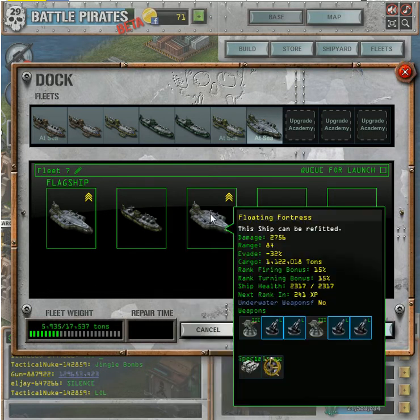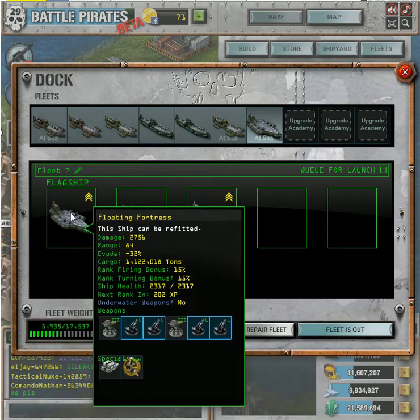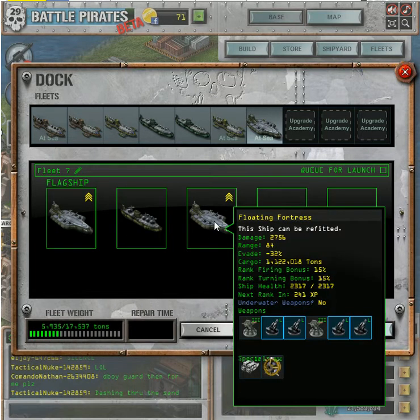And then I built another Floating Fortress. You can see the XP: this one is 241, this one is 202 — this one was built just a little bit later. With no armor, the specials really don't add a lot of time, so these didn't take a crazy amount of time to actually build.